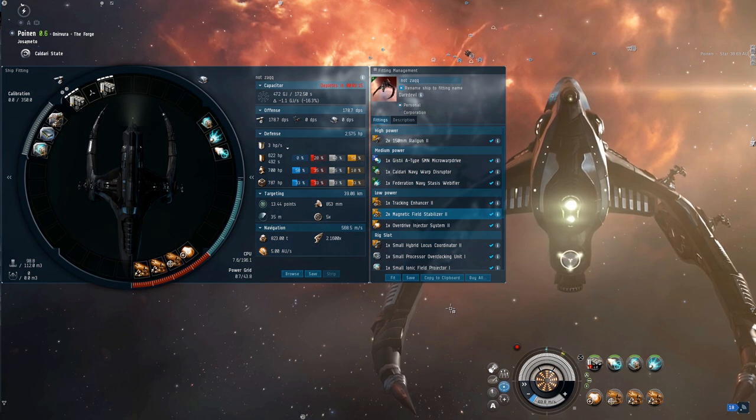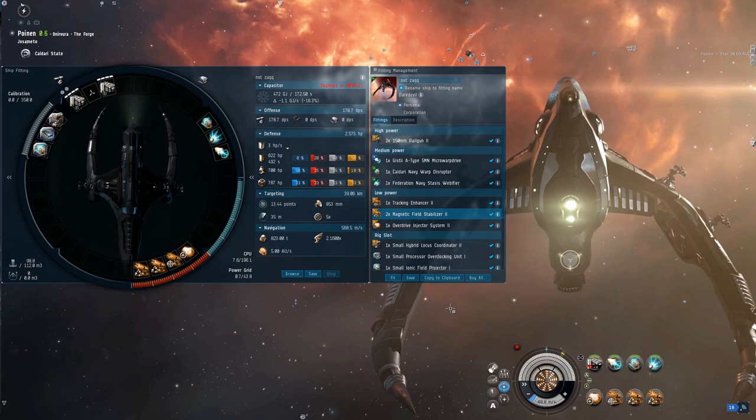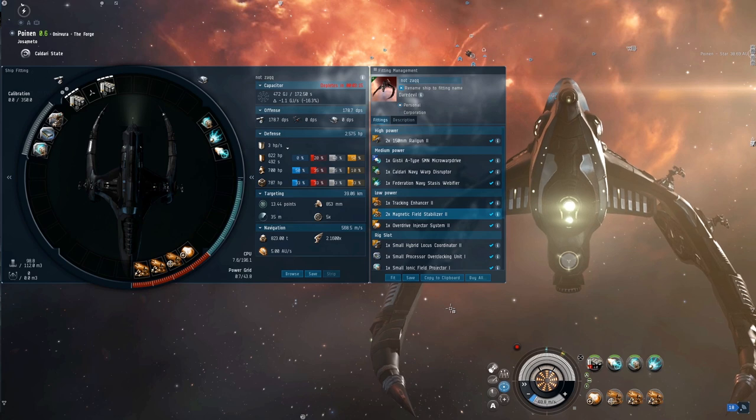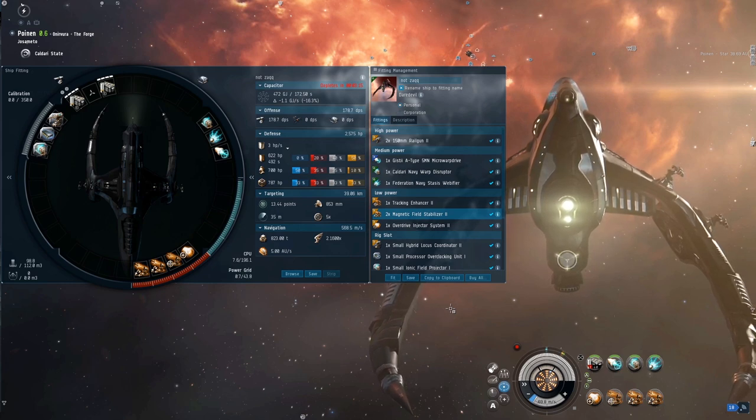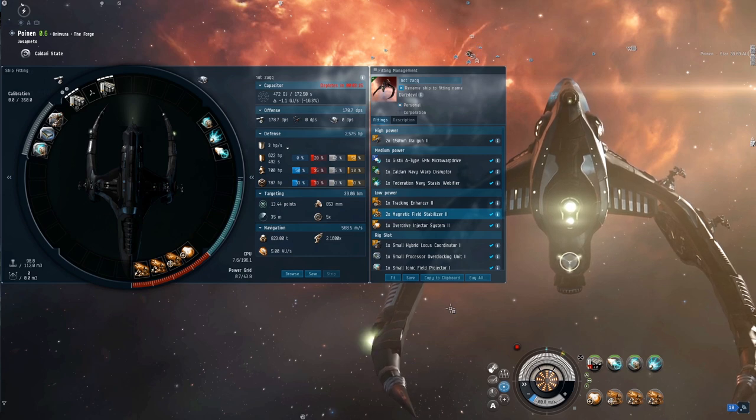The first thing you're going to notice about the fit is it's very expensive, and the second thing is — where is the tank? I don't think the ship is super brilliant or anything, but what it allows, because it's so fast and slippery, is that you can engage much larger gangs, especially in nullsec. I really would not fly this in lowsec at all. In nullsec I think it reigns supreme, and the main reason obviously is the speed. I took this up to Horde space on stream expecting to just get blapped and ended up having a really long skirmish.